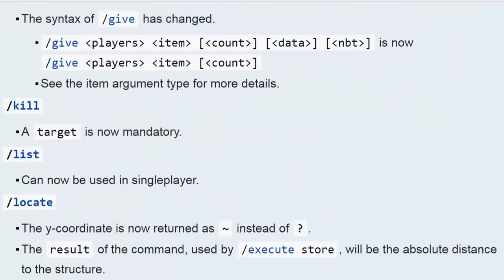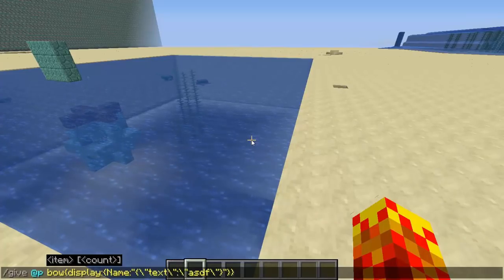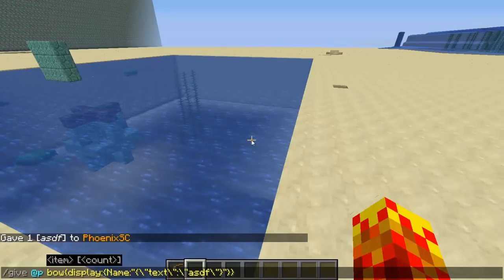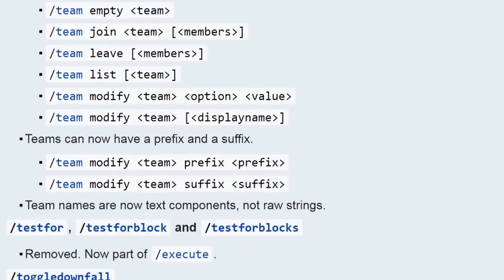Fill commands, setblock commands, and give commands have all changed. Give at-p bow — there's no more damage value. If you want to give yourself a bow with a custom NBT, you use JSON now with backslashes before every double quotation mark. So you can give yourself a bow with a display name, and you can add color to the NBT as well. Slash seed now allows you to copy the output. Stop sound and slash tag are now their own separate commands. Slash team is now its own separate command, and teams can now have a prefix or suffix to your team name which shows everywhere in chat and in tab.